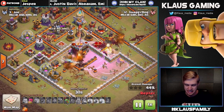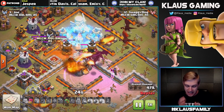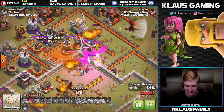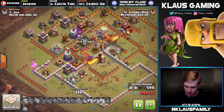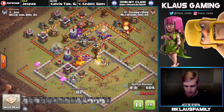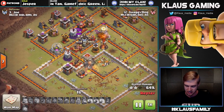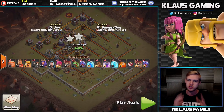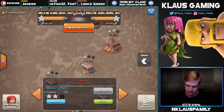He drops the second raid spell to take out the inferno and town hall, then drops the freeze on the inferno, sweeper, and eagle artillery. Dragons are taking up the tunnel, get distracted on the clan castle, take it out, then take out the town hall - an amazing two-star for Shaggy Dog. A baby dragon on the far left cleans up the remaining space. 64% on a max tunnel TH11 is a fantastic attack. Shout out to Shaggy Dog for the best TH10v11 of the war.